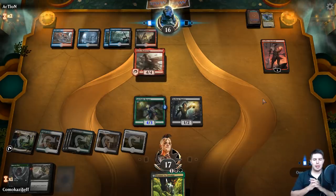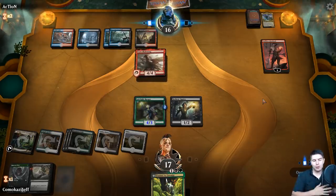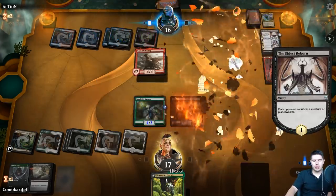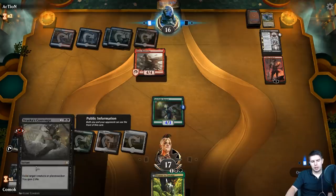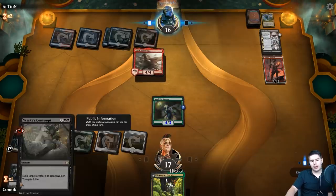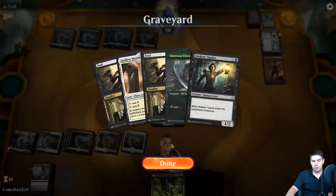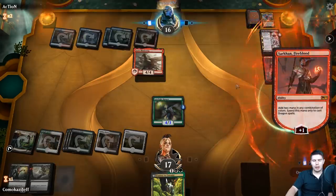We are totally fine with stuff going to the graveyard as well. Eldest Reborn - yep, kill the Seeker Squire, that's fine. We want to get stuff out of the graveyard too so that he doesn't have a chance to get anything good back. He will have the Nicol Bolas of course.